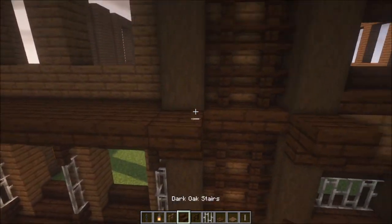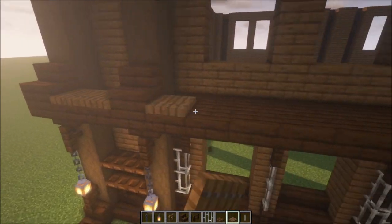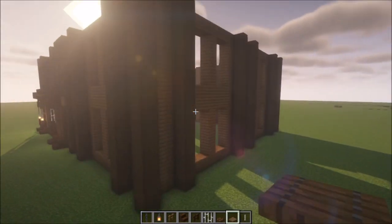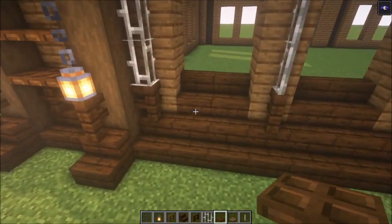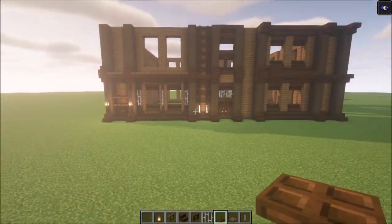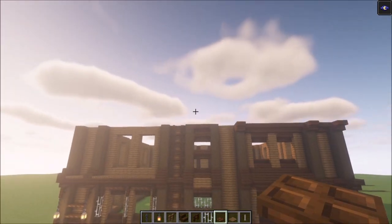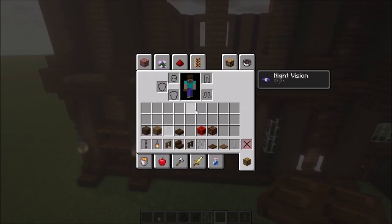Add some slabs followed with some trapdoors on top like this, then repeat the same thing for the second floor and for these sides as well. One more thing — add some trapdoors like this as well. Just repeat this for all of the sides and the back side too. After that we are going to get the windows and the roof in.